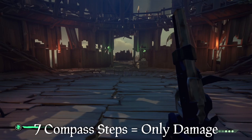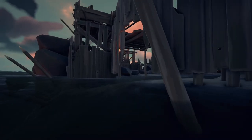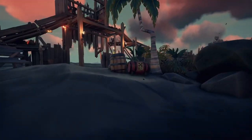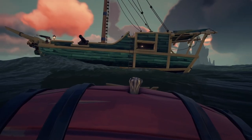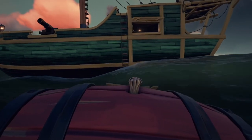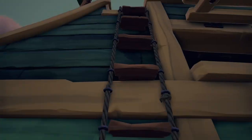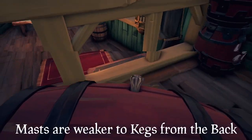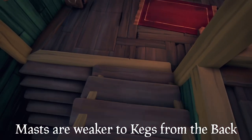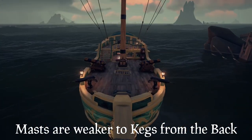But how does that work on the different types of ships? Before we get to the type of ship, I noticed something really interesting regarding masts and kegs. When placing a keg three steps ahead of a mast, it did not break it, but only caused one out of three planks damage. But when placing a keg three steps behind the mast, it completely destroyed it — which means masts are weaker to kegs from the back than from the front.